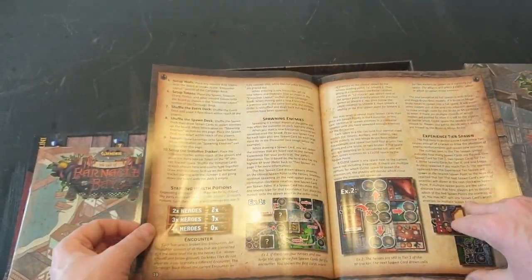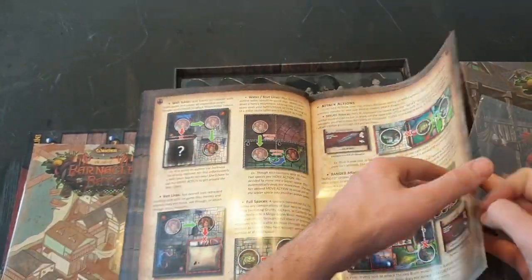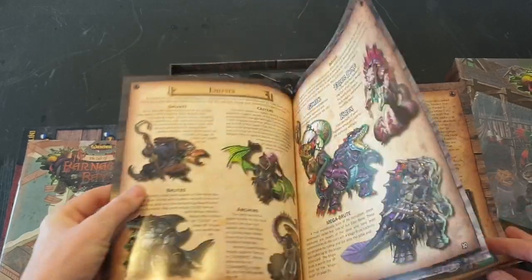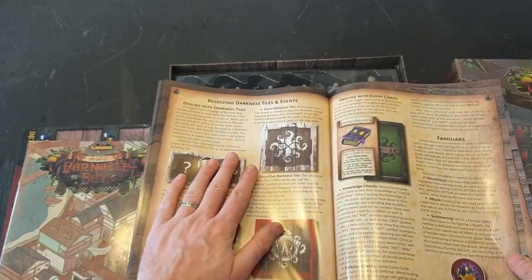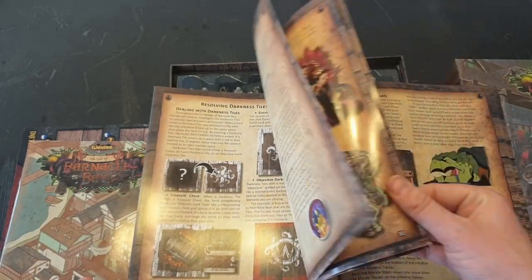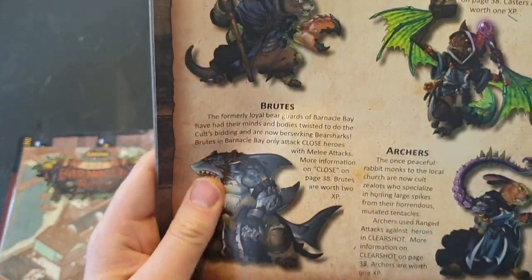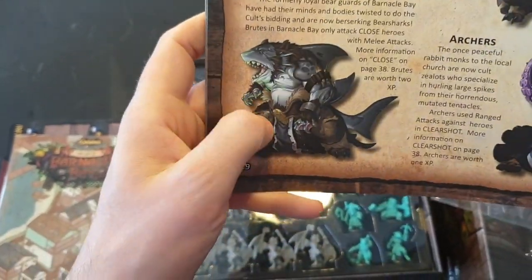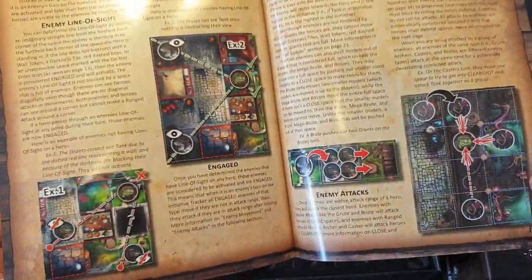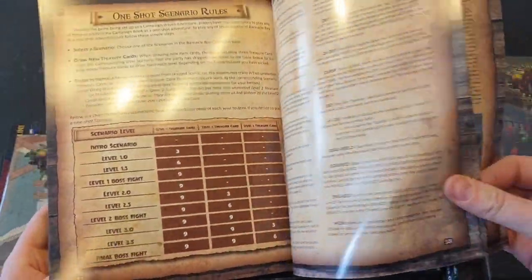Then breaking it down further — so your heroes and what they can do. You have these things called dark tiles on each game tile; there's a little dark tile setup where you flip it over and it can either be treasure or something bad. The artwork throughout is really nice. Bear sharks — how cool are they? That's what won me over when I saw the Kickstarter. And then how the enemy works, bosses, campaigns, stuff like that.